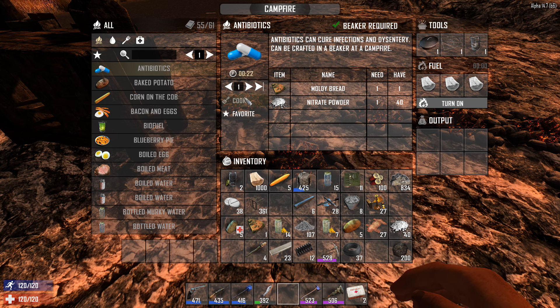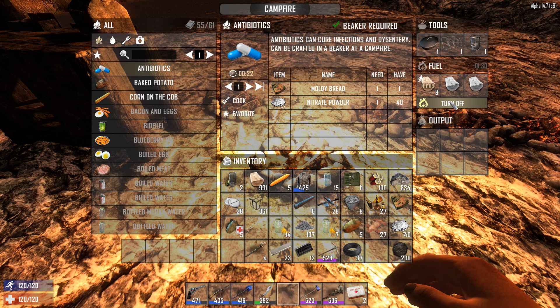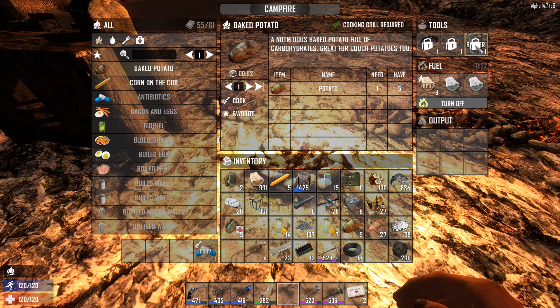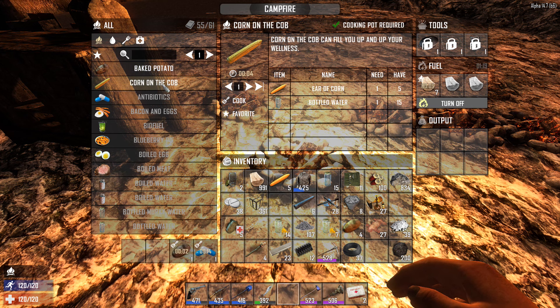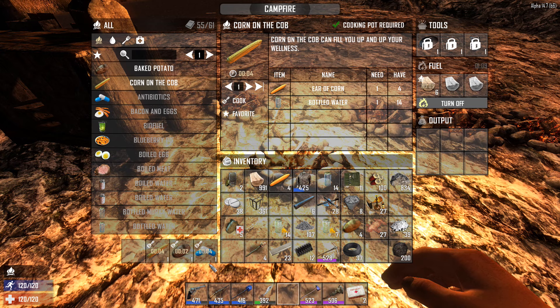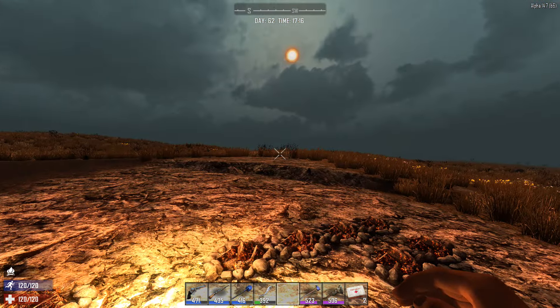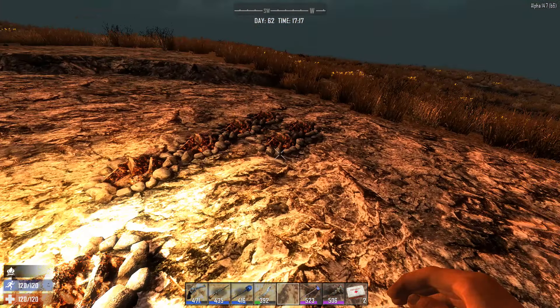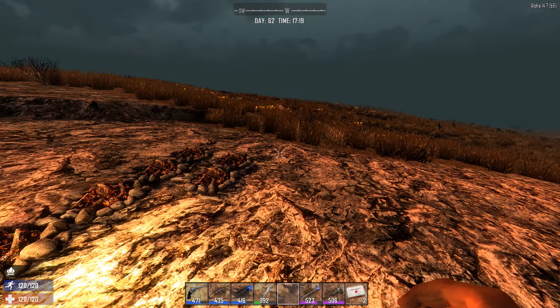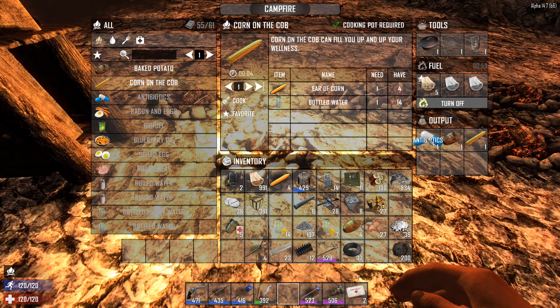The beaker allows you to make biofuel, antibiotics, and other things. For example, I've got moldy bread — you can find that off zombies — and some nitrate powder. Adding a little fuel and turning it on, I can go ahead and make an antibiotic. You can also make a baked potato on the grill and corn on the cob in the cooking pot with a bottle of water, so you can get all of those queued up. Just like the forge, the campfire also adds to the heat activity in the area, so it'll cause screamers to show up.